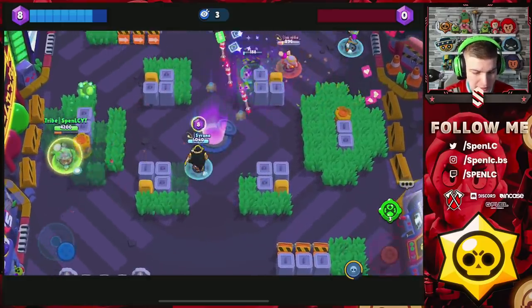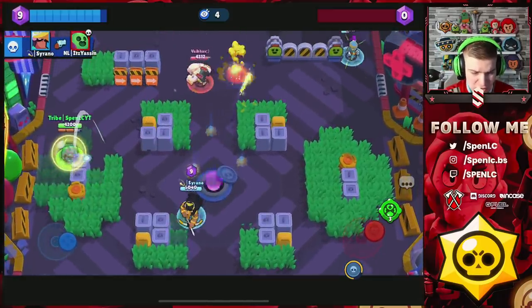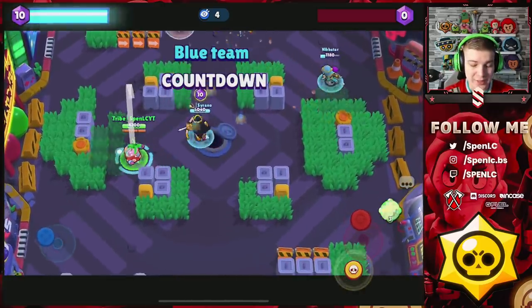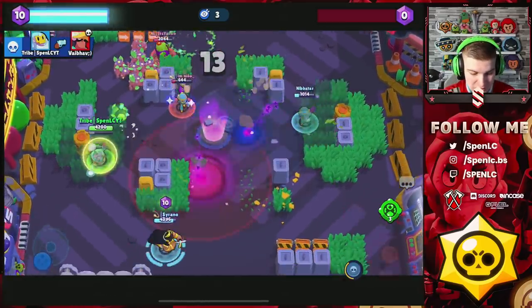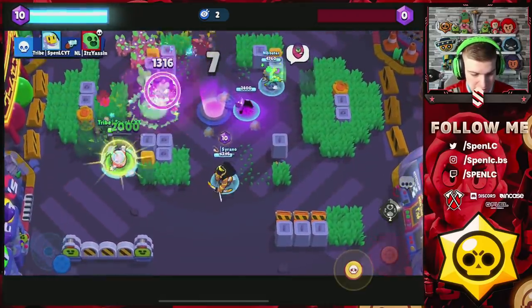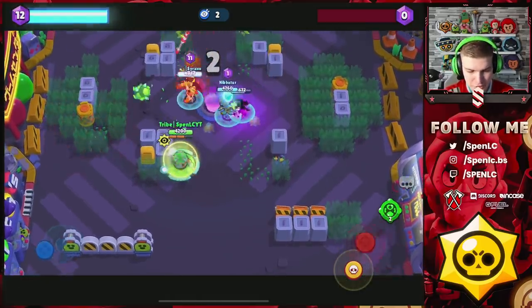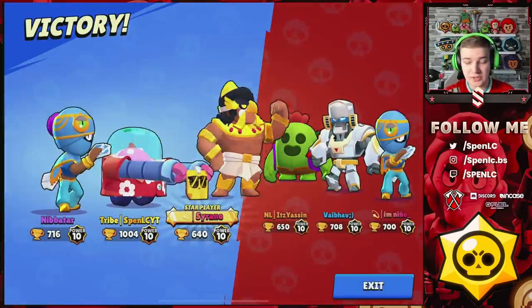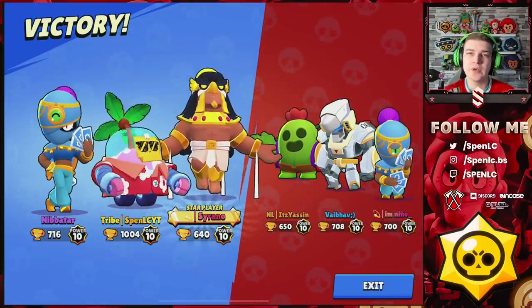As you can see, I'm easily winning this matchup without any worry. Spike literally can't do anything — the only way he wins the lane is if a teammate helps him. It's basically an impossible task if you've got a good Sprout. You can play Sprout mid and shoot down the lane, or play him directly in Spike's lane and free-tap him every time. That's the first hard counter to Spike.